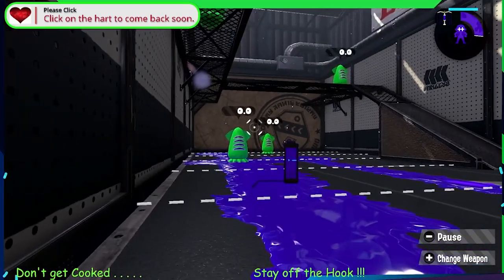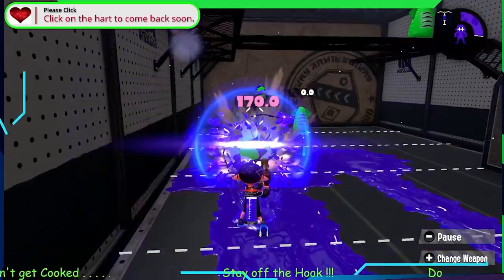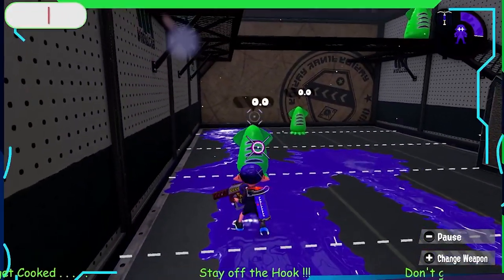When you swim through the ink you make a noise, so you can sneak up on somebody — and boom — they're gone.